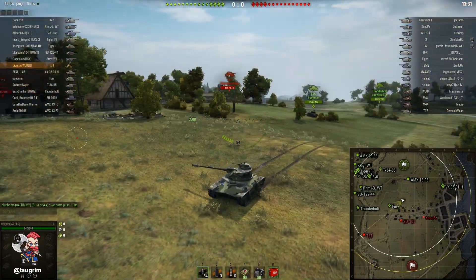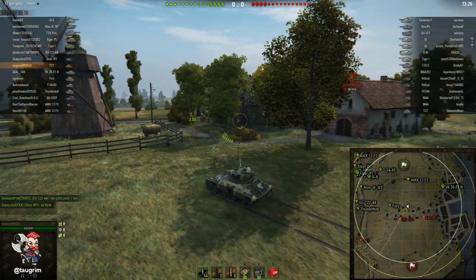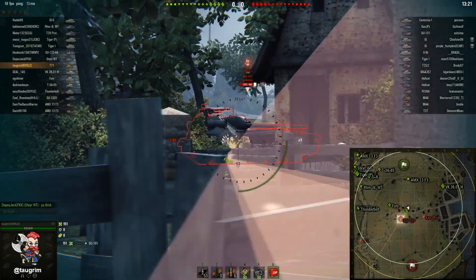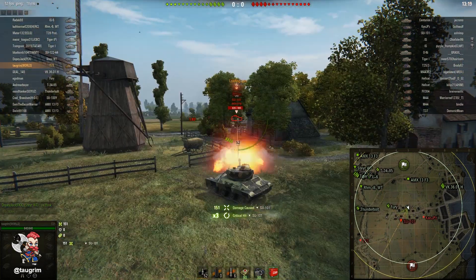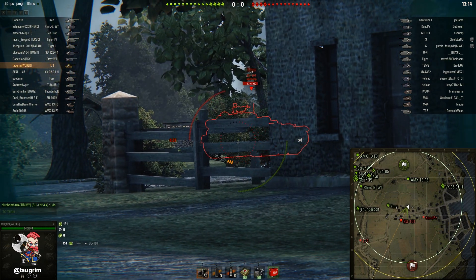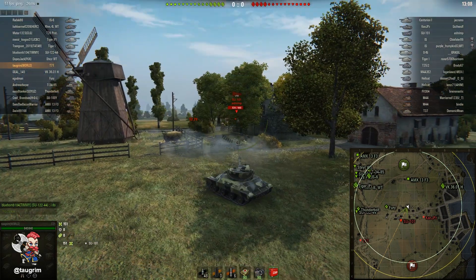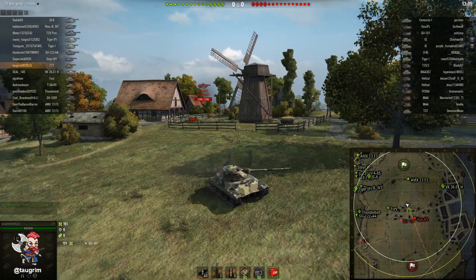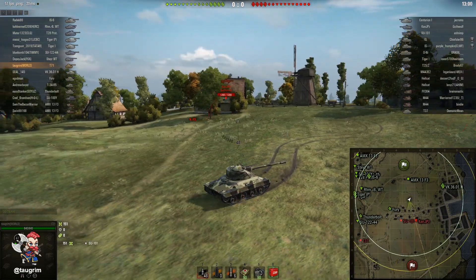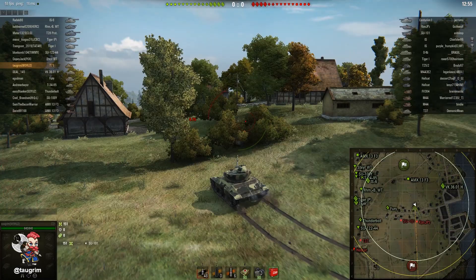There is one really important thing to know about this map: it isn't a small city map like Himmelsdorf or Ensk. Even if they win city, if they try to push out across the A and B lanes, we'll be able to spot them safely and get a lot of damage. On this SU tank destroyer, I was pre-aiming in the gap because I anticipated he was going to back up, so I got one damaging shot and then tracked him. He has pretty good armor for a tank destroyer, and based on the way he was angled, it would have taken about 175 silver penetration for a 50-50 chance of penetrating.